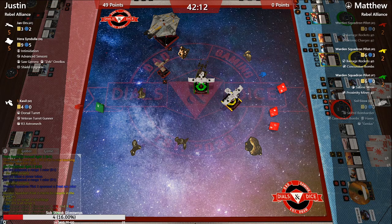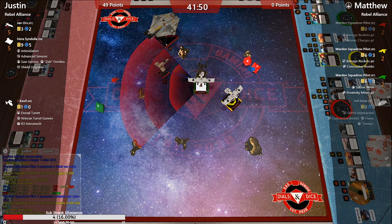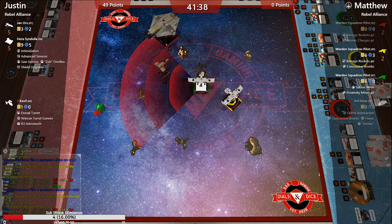We got barrage rockets at Cavalli with a re-roll — a hit, hit, crit, which is a Direct Hit. That was three damage down on Cavalli — he's hanging on by one hull. He's not going to get shot again this round, so Jan takes two shots and rolls an evade, losing one shield.